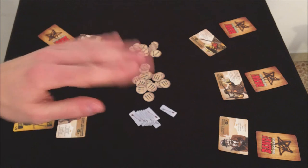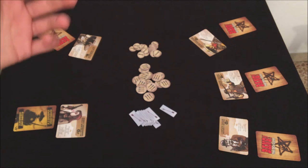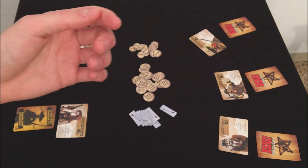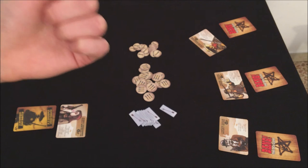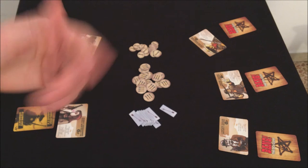Se vengono eliminati tutti i fuorileggi e i rinnegati, vincono lo sceriffo e il vice. Se viene eliminato lo sceriffo e solo un rinnegato è ancora in vita, egli vince; mentre in caso contrario vincono i fuorileggi. In altre parole, il vice è puramente al servizio dello sceriffo, i fuorileggi sono l'unica squadra, e i rinnegati giocano sempre da soli.